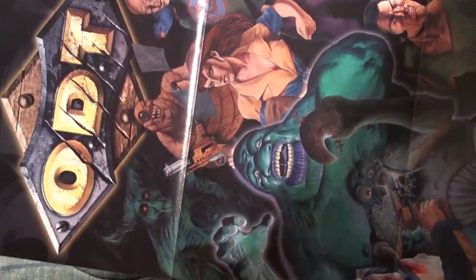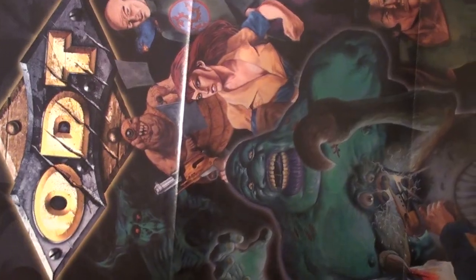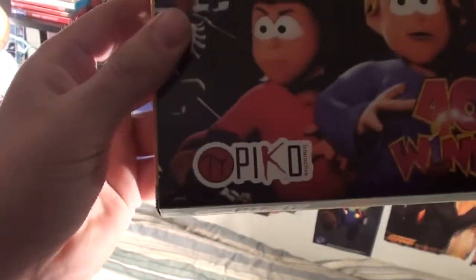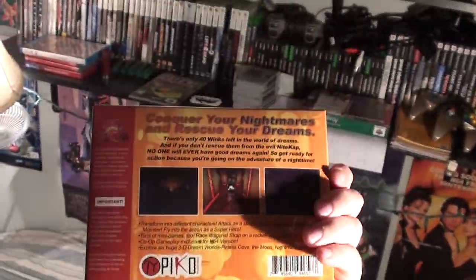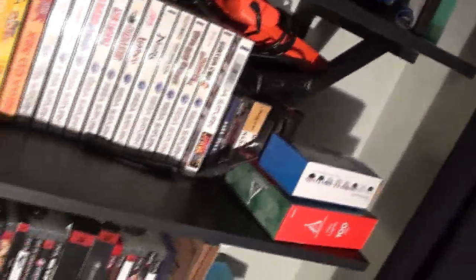One more thing before we go: ODT, an unreleased game for the N64, is featured right here in Nintendo Power. It seems that back in April, Piko acquired the rights to this game, so they'll probably be re-releasing it — similar to what they did with 40 Winks. What I really want is Earthbound 64, but I doubt they'll ever get the rights to that. That's about it; I'll see you guys on the stream.